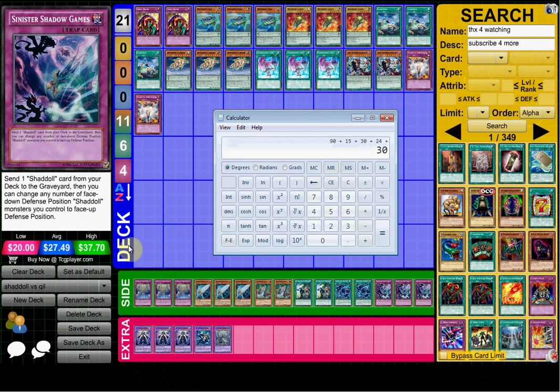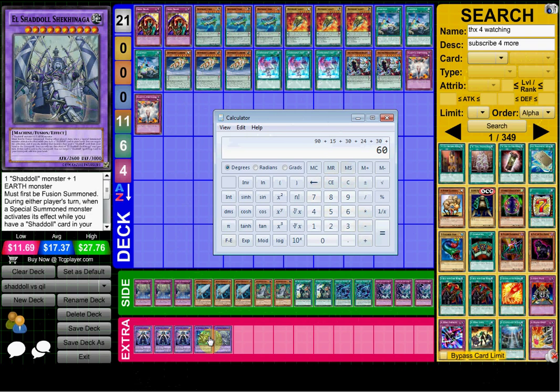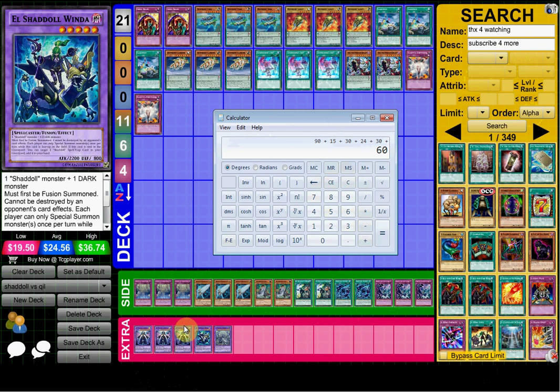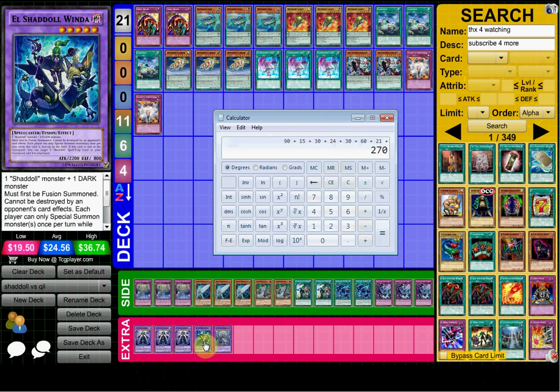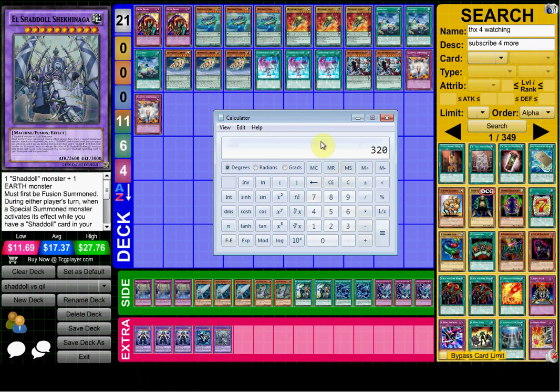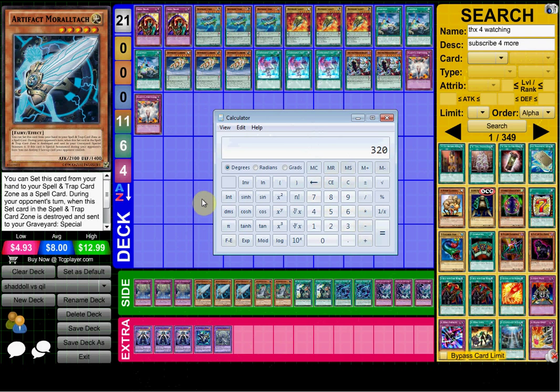Going on to the extra deck — El Shaddoll Construct, you're mainly playing three of these, one Winda, and one Shekhinaga from some builds. I heard from a lot of Shaddoll players that you have to play three Constructs, so if that's going for 7 I'll just add 21 to our total. Winda — I'm pretty sure they're playing two, so I'll add another 40. Shekhinaga is close enough to 10, so I'll just add 10. It turns out to be only 320 dollars, which isn't that much compared to Qliphort's 487 dollars and 50 cents. So the cheaper of these two decks is Shaddoll — though they're both way too much money just for pieces of cardboard. They're collector's items, they're hard to get, and people value them.